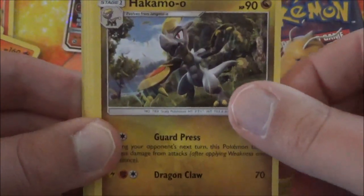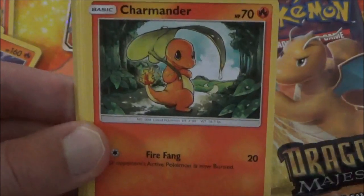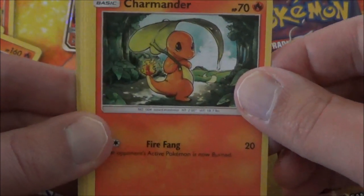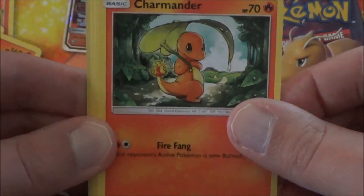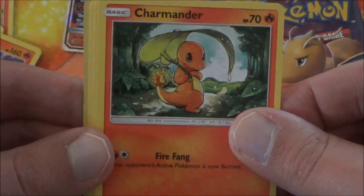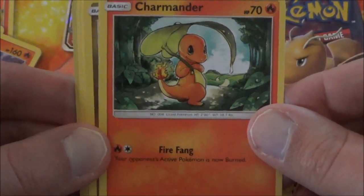Alright — Bagon, Hakamo-o, Torchic, Charmander. This one's pretty cool because it's protecting itself from the rain with that leaf, like the other Charmander that was printed many months ago — stuck in the rain, reminding us of the scene where Ash found his Charmander.